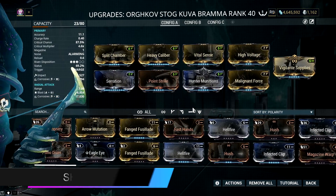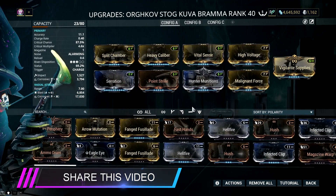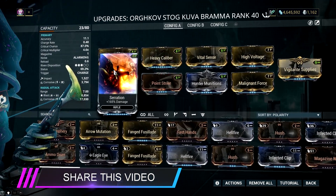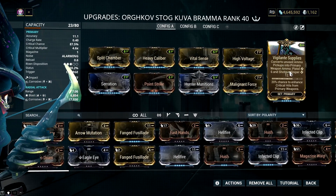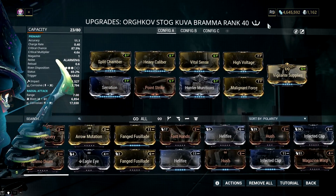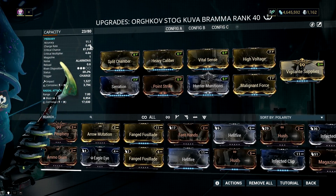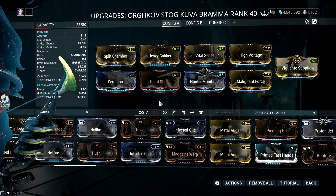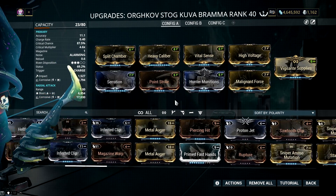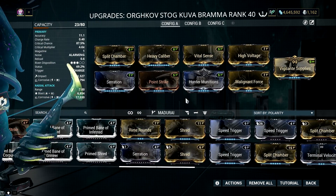These 6 mods right here are constant and don't change — this is where you spend all those V polarities. The only mods that would change are the 2 dual status mods and the exilus mod slot. A corrosive slash build is pretty lethal against high level, heavily armored units. The cluster bombs will make sure that you can proc corrosive almost every time, while also ensuring enemies will die from bleed ticks when they don't from the explosion.